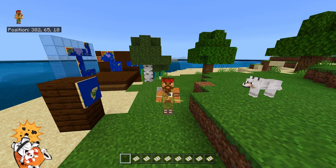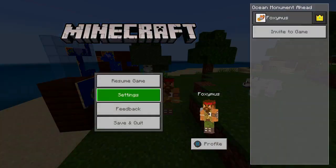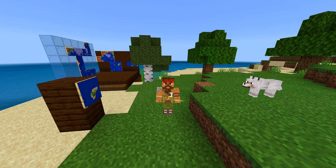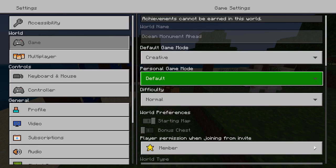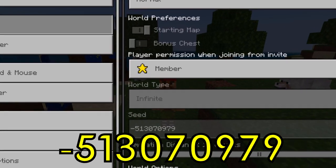What's up Minecraft fans, this is Foxmus and this is a 2020 updated video for the 'Sail the Seven Seas' achievement. First things first, go ahead and take a look at what the seed actually is — it's called 'Ocean Monument.' Here's the seed number in this little gray box.